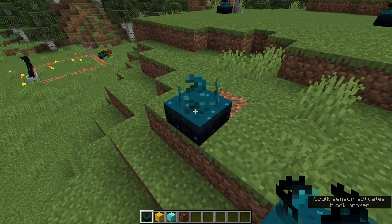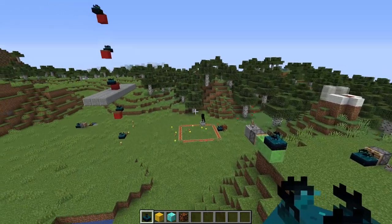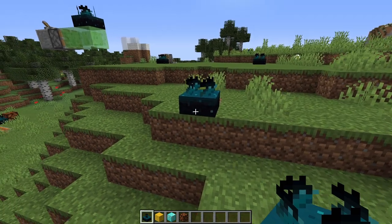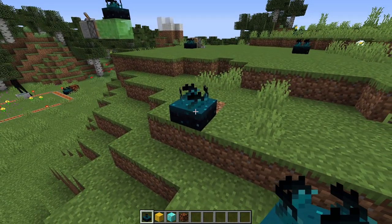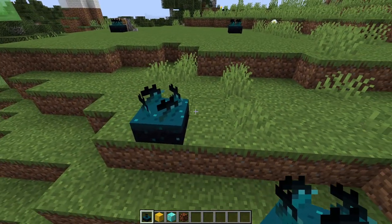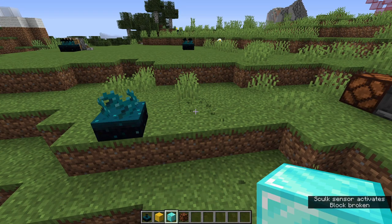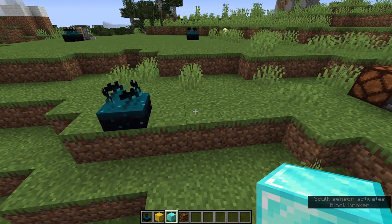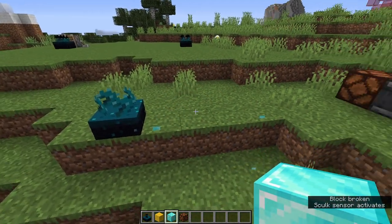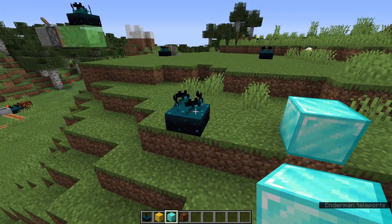This is the Skulk sensor and I've been playing around with this not in a very organized fashion. So for those that haven't seen Minecraft Live, this is a new block called the Skulk sensor. It can detect various things — one thing it can detect is noise. If I place a block here, you can see these particles come out from the block and travel to the sensor.